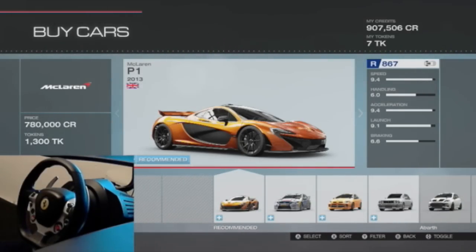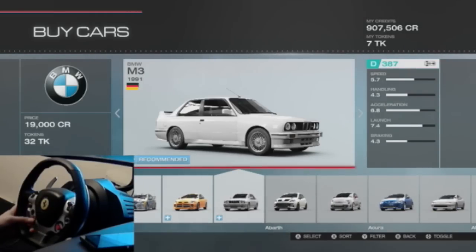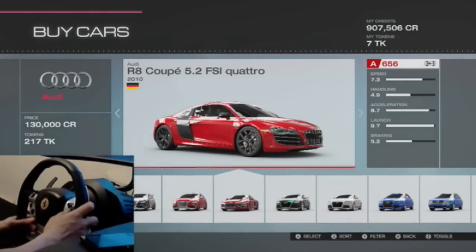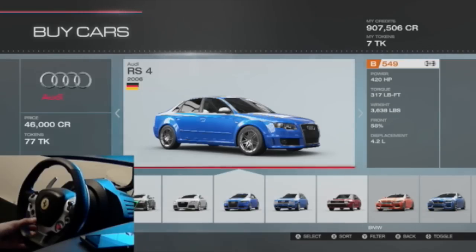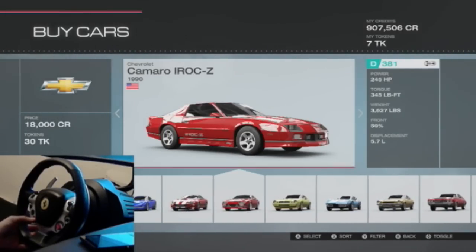Our budget for today is $20,000 - it's not going to be a lot of money so we're going to have to work with what we have. Let's just go down the line and see what we're able to pick up for $20,000. It's probably not going to be a lot at all. I'm going to sort by price.